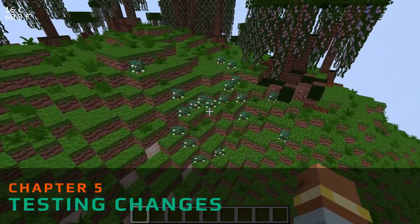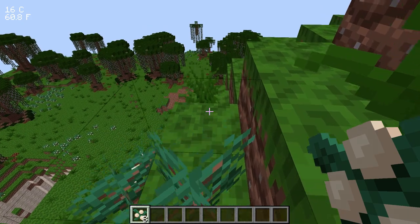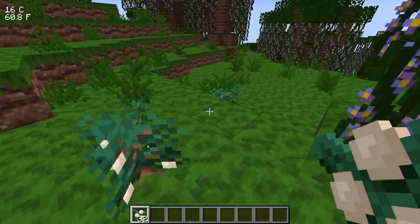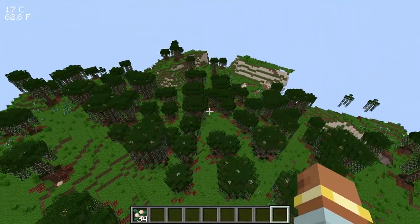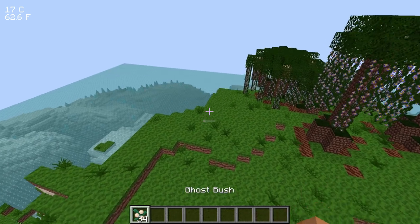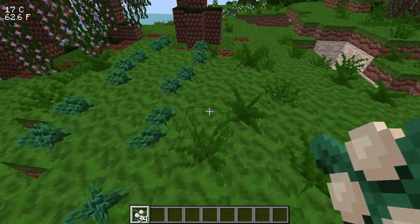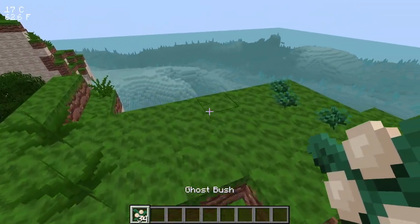In further testing it was generating a lot less commonly, which is great. I tested to see if right-clicking on the block would remove the berries, and it does - so that part's all settled. We just need to set up the food item and do some other tests. Flying around, it's not as common as before but still present enough. I don't want it to be really hard to find, but I do want it to be a resource you can come eat if needed. The first stage takes quite a bit of time to grow, which is good.